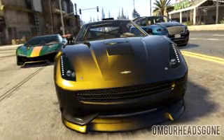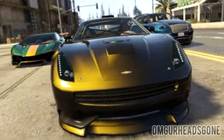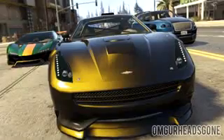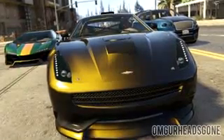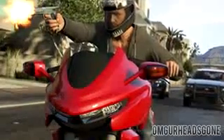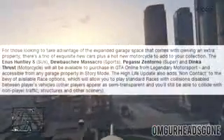Here is a picture Rockstar has given us of the new vehicles. On the far left we have the new supercar, the Zentorno. In the middle we have the new sports car, which I believe is the Massacro, and on the far right we have a picture of the Huntley. So that's the three new vehicles. And here's a picture of the new motorcycle, the Dinka Thrust, which I'm also really excited about - it looks pretty awesome.